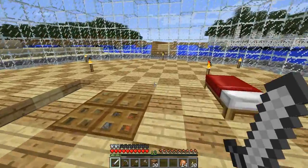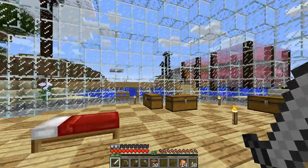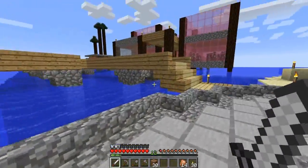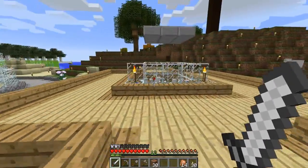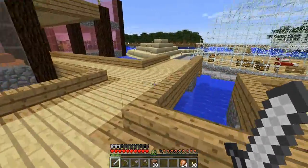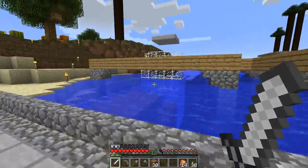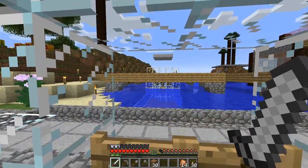Don't worry, I've made supports for those slabs. That was mainly because my brother came on and he was looking at the chickens and trying to feed them — and can you guess what happened? Walk, walk, walk — falls right in. There's no way out. I wasn't on the game at the time, so I had to come on and kill him to get him out. Which was okay because there were hoppers that caught all his stuff and put it in the chest.